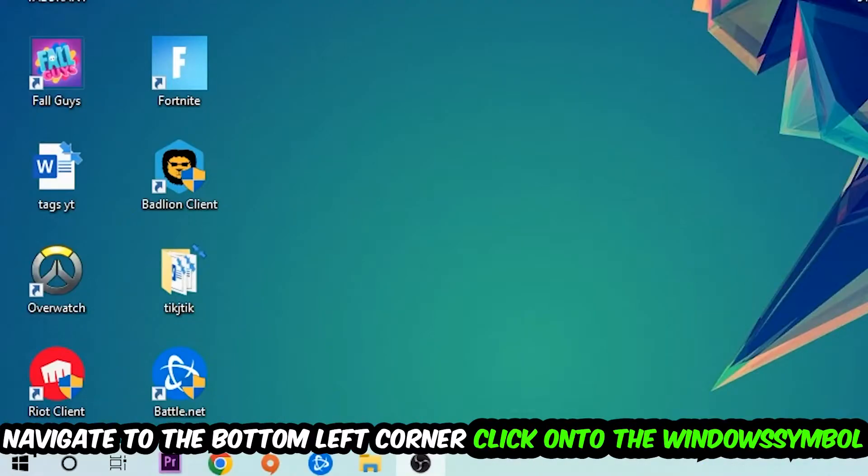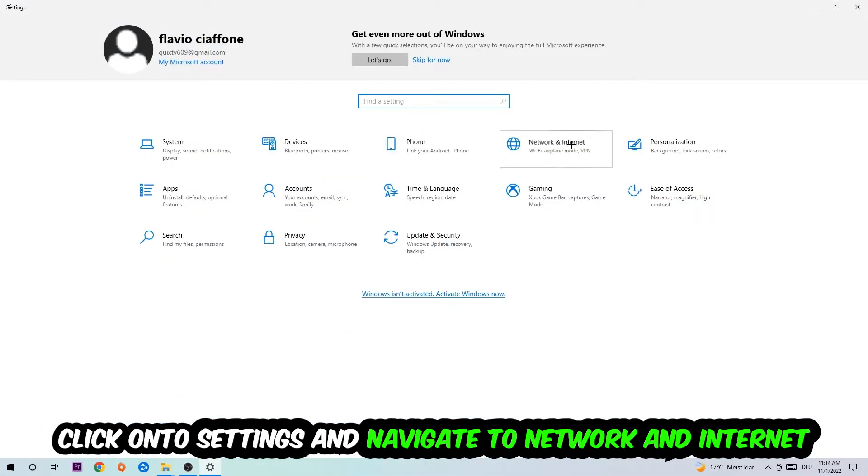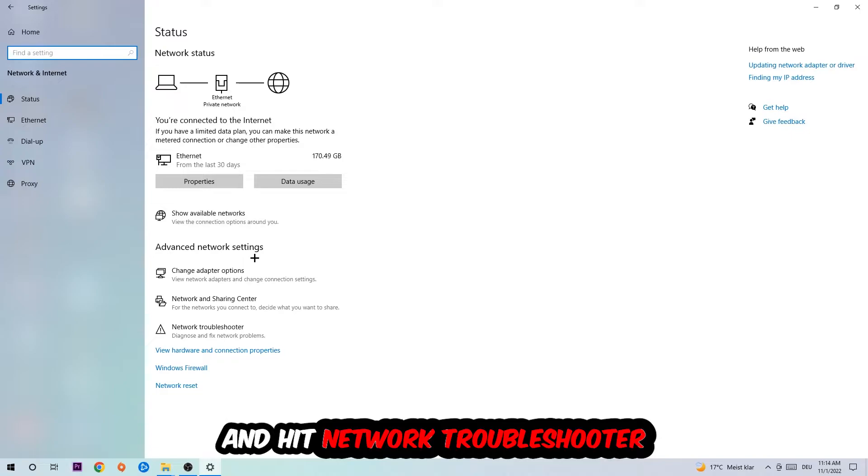Navigate to the bottom left corner of your screen, click the Windows symbol, and go into Settings. Navigate to Network and Internet, then scroll down to Network Troubleshooter. Use this Windows tool to find any kind of issue you currently have.